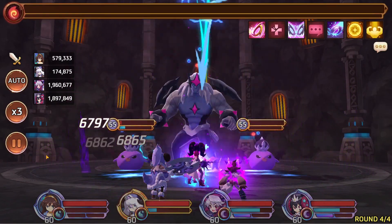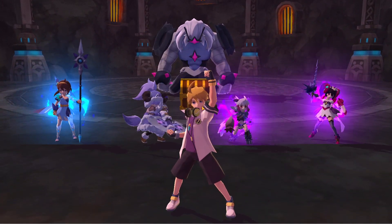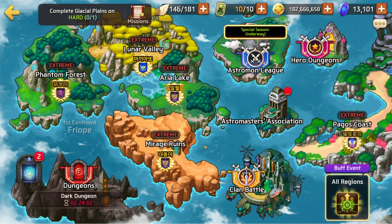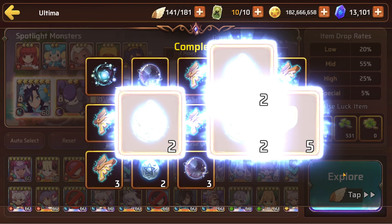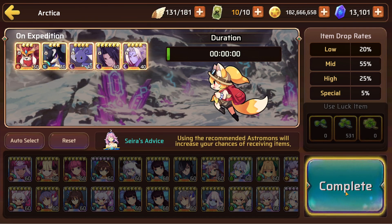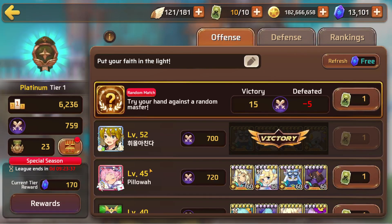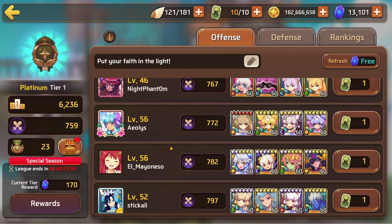I don't remember what gems I put on Acer — I think I was just putting crit damage on her. With the dragon sigils I've gotten from extreme, I've been saving them up because I really want another set of attack percent gems. I haven't been getting them while farming, so I wanted to have a solid chance at pulling some more when I finally jump in there.